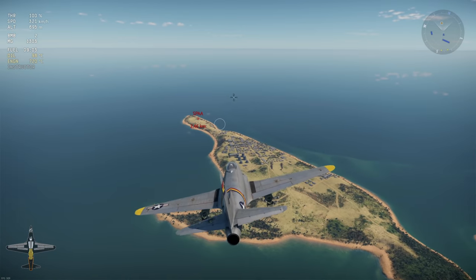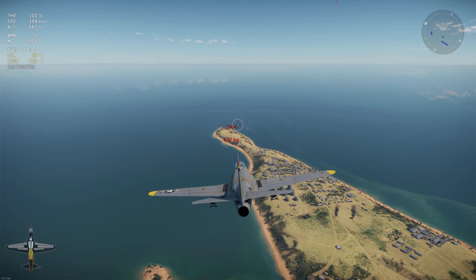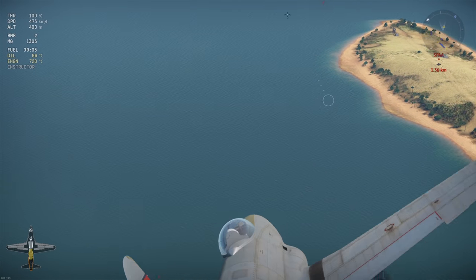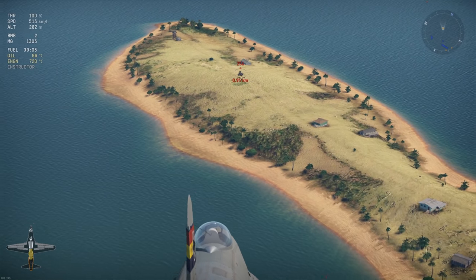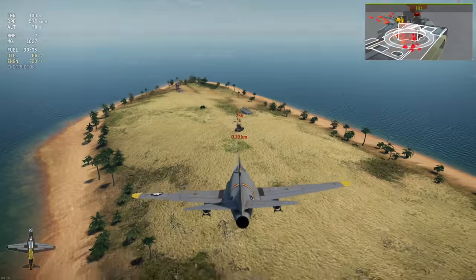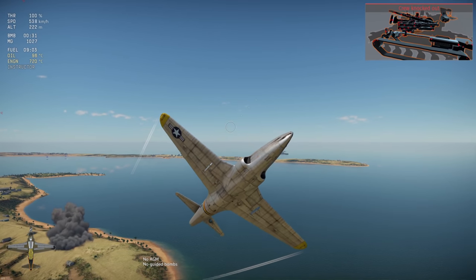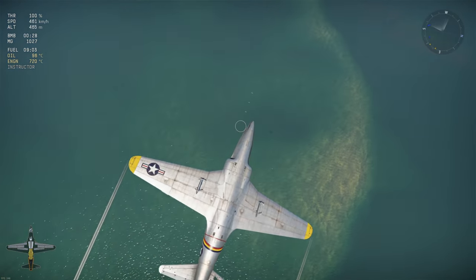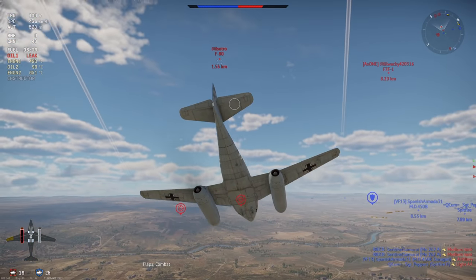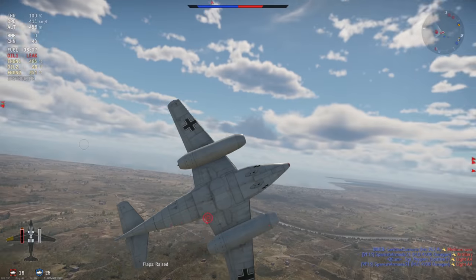The .50 cals also have decent armor penetration capabilities, allowing you to fire through slightly armored vehicles, while the ME-262 mostly has to rely on HE filler and the luck of finding either unarmored or open-top vehicles to attack. The only secondary armament in which the ME-262 has an advantage over the P-80 is with the R4M rockets, and those are quite iffy and not really all too effective unless you're very lucky or shooting at large targets, which they were ultimately intended to be used against.